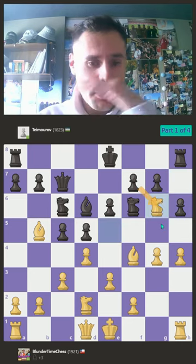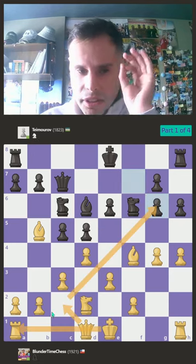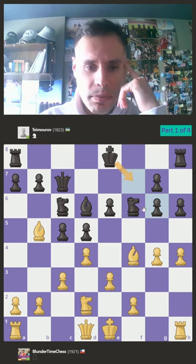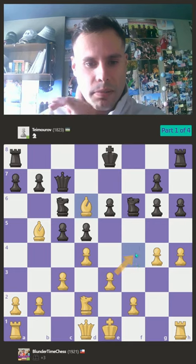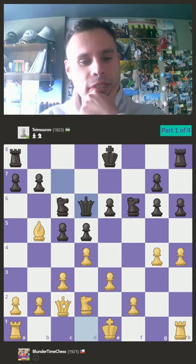Of course he has to recapture with the pawn. My idea is to come here — a free developing move. I would be ready to castle queenside, I'm very safe there, and maybe he will try to defend with the king, in which case I think I have the advantage. But first let's capture the bishop — I don't want him to capture and mess things up; I would actually blunder a pawn, so I don't want that.